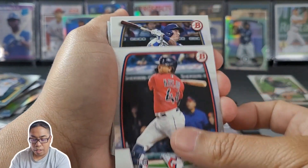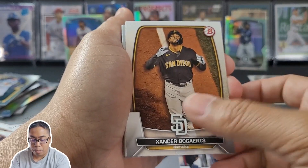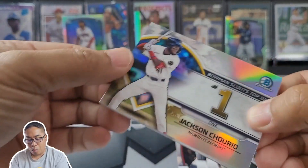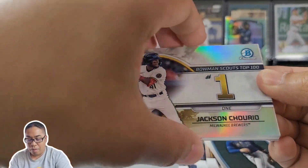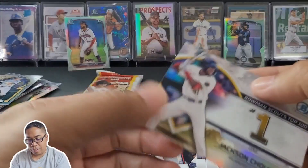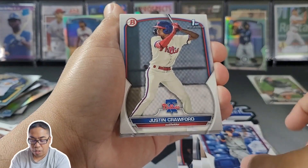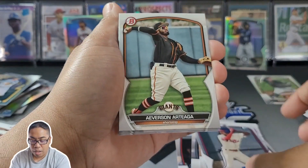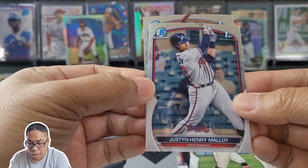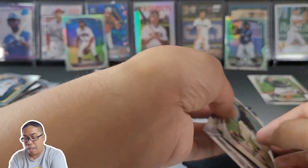Last two packs. Bo Naylor, Drew Waters, Francisco Alvarez, Oswaldo Cabrera, Xander Bogaerts, Wander Franco — come on, number one! Jackson Churulo number one, Bowman Scouts prospect, pretty cool. Also Alejandro Osuna, Justin Crawford, Everson Pereira, Justin Henry Malloy, and William Lugo. No color as of yet — couple inserts from the last pack on the left hand side, crossing our fingers.